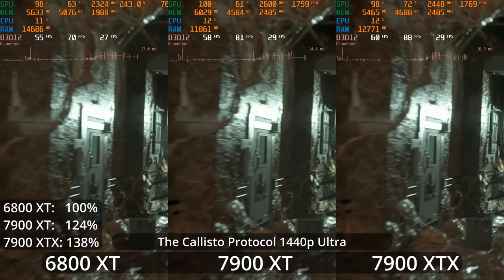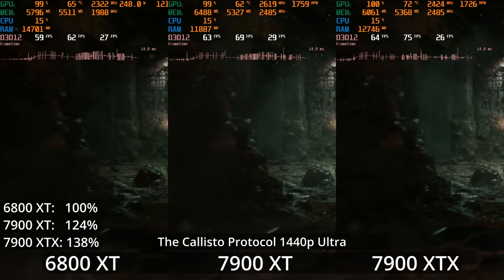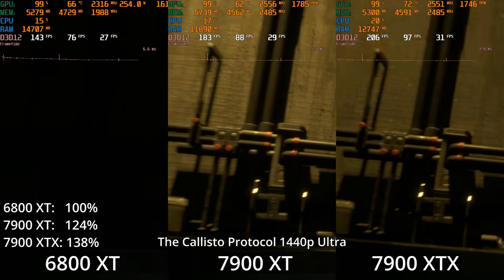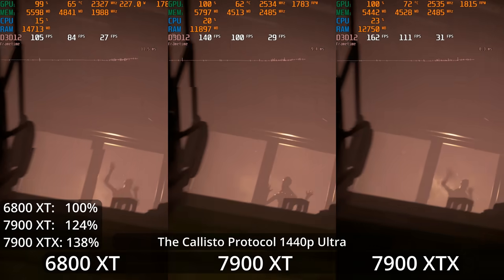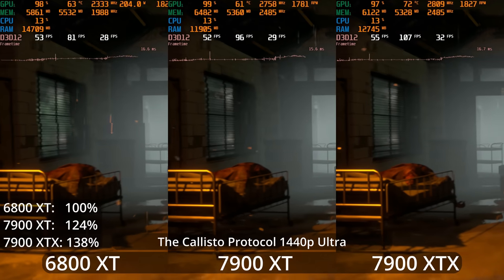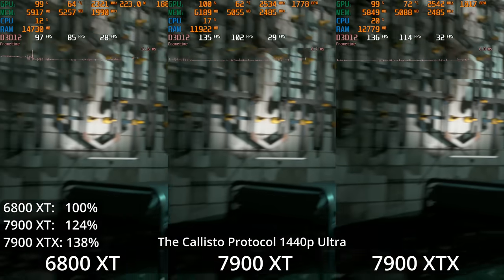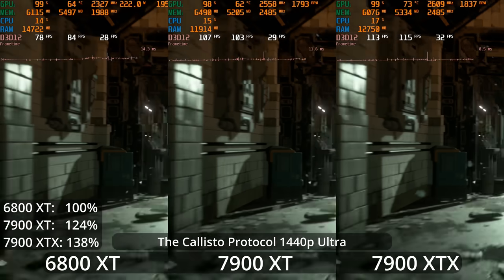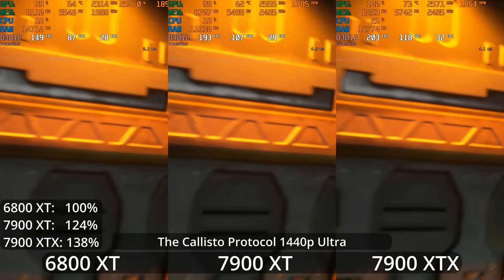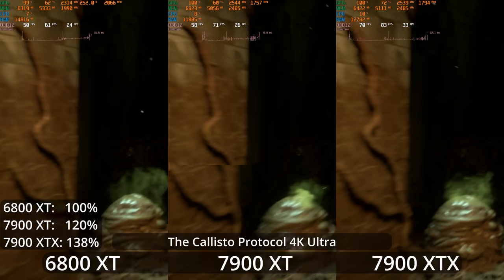The Callisto Protocol is an Unreal Engine 4 game, but it's one of the most demanding and graphically impressive UE4 games we've seen. That said, I'm not sure it's the most optimized experience, with certain areas in this benchmark run dipping pretty heavily. At 1440p Ultra, we can see all the GPUs with the 1% lows very low. I think that's kind of an issue with this game itself — the average frame rates are doing very well for all of them. So you do okay playing this game, just realize you're going to hit some areas that don't perform well on any GPU.